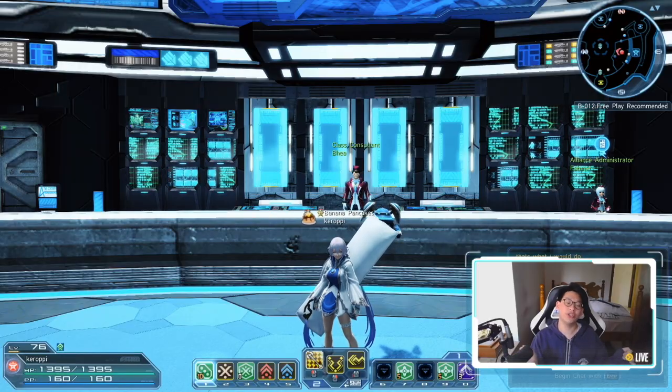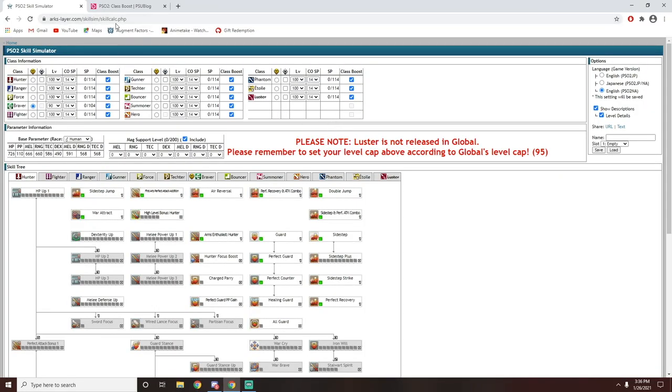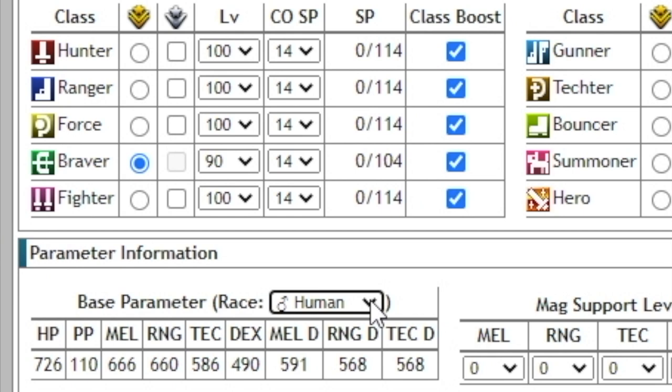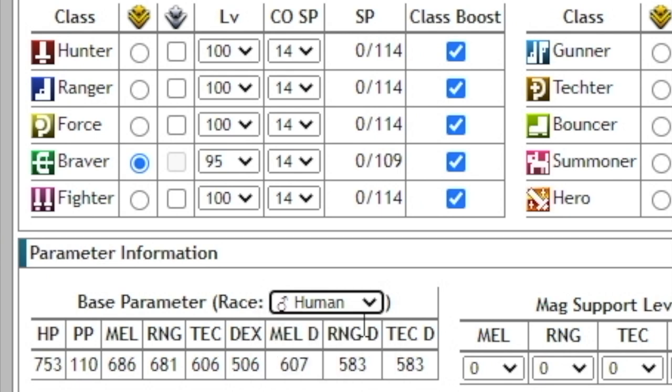Now for the min-max territory: in the Arks Layer skill simulator under parameter information, each race has different specializations and stats also differ between male and female. For example, looking at a level 95 Braver with all class boosts, a male human's base stats differ from a female human's. The male character's melee damage is 686 while the female's is only 665.